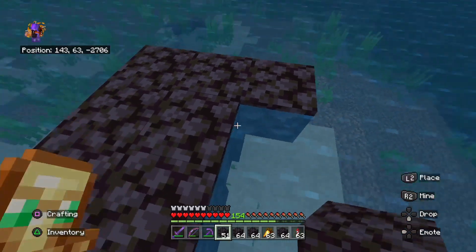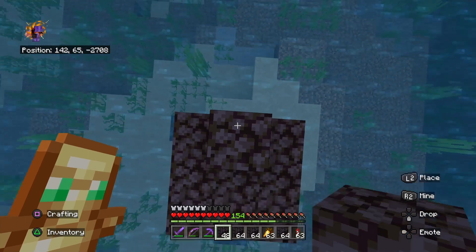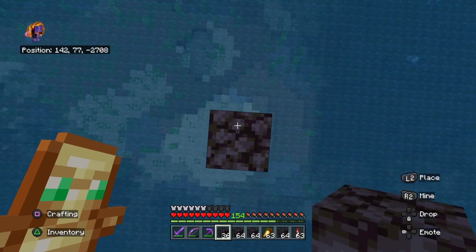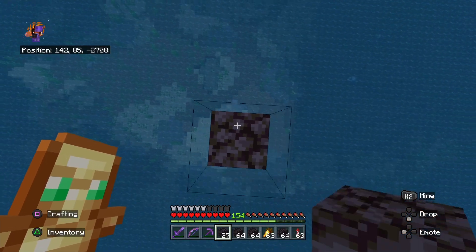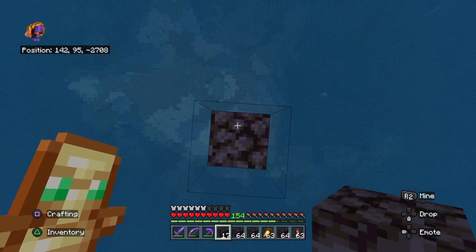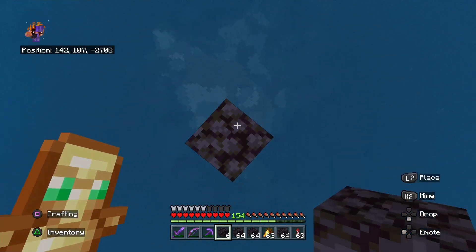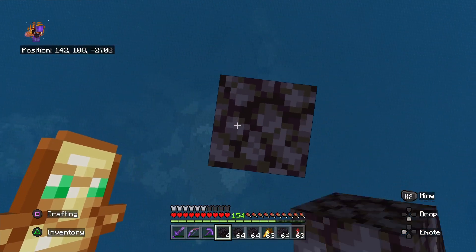Probably if you have an elytra you don't need to really do this whole thing. We're going to go all the way up to Y=210. You're just going to hold down your jump button and your place button and look straight down. Keep going until it says 210 for the Y-coordinate. The reason we do this is because it makes sure nothing on the ground is being loaded in, so no spawns happen down there. As I go higher, they just despawn — the higher we go, the farther away anything is, so there's no way anything can spawn.